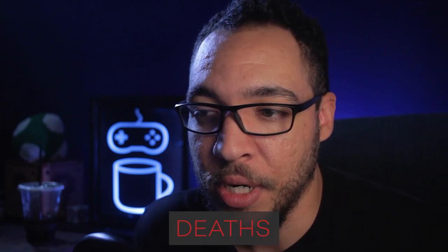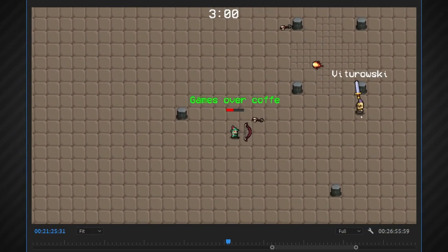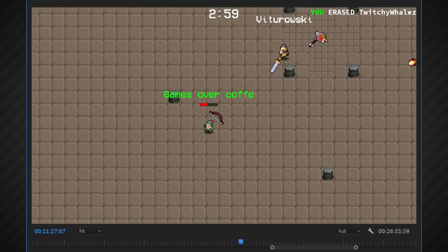One thing I didn't really get was when I killed somebody else, and it's because there's no death animation — they just kind of pop out of existence. When it's really fast-paced you don't really notice when someone dies, except when the text pops up. This is most apparent when you kill somebody off screen. Right here you can see me shoot an arrow, boom — I killed somebody, it says 'you erased Twitchy Whales.' A death animation would really help, where someone just stops in their tracks and dies — just something so you understand that you killed them.